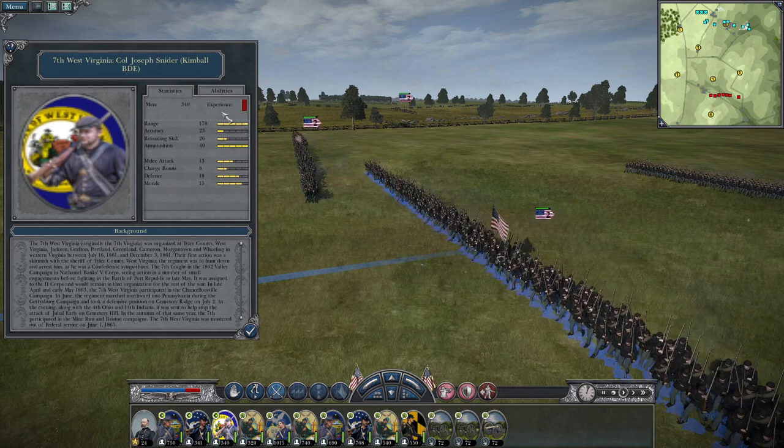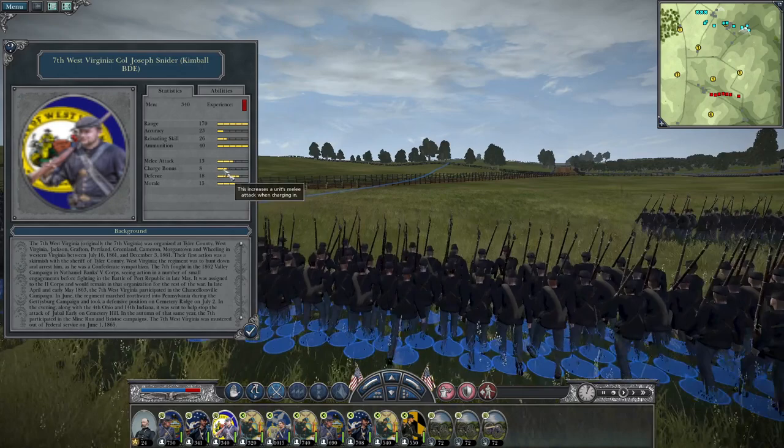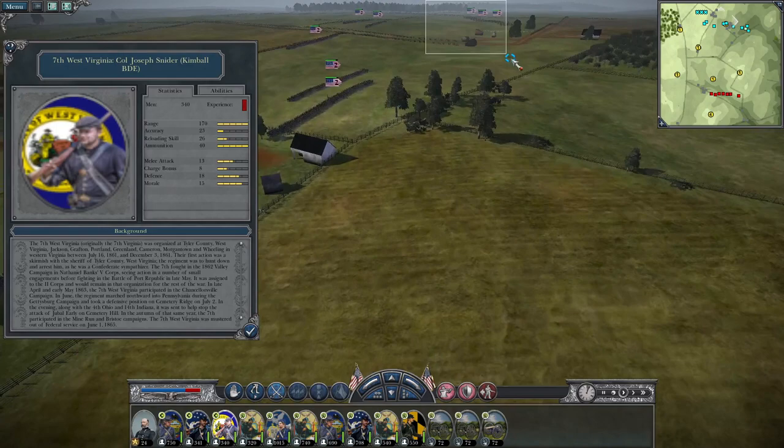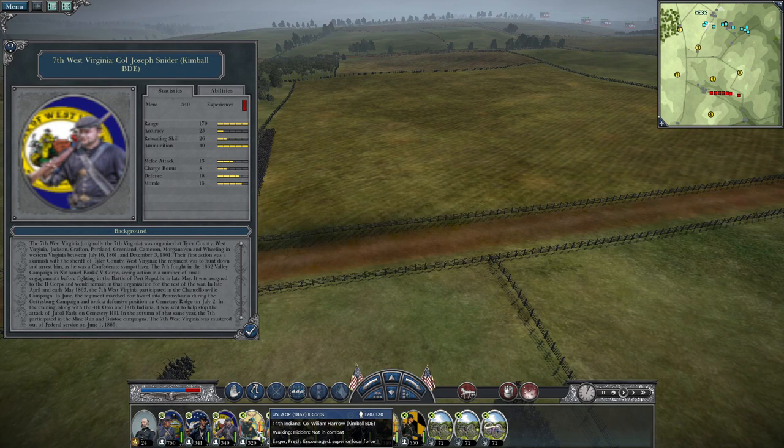Moving on to the 7th West Virginia under Colonel Joseph Snyder, taking rifled muskets — accuracy of 23, reloading skill of 26, melee attack of 13, charge bonus of 8, defense of 18, and morale of 15. We've got some Confederates coming up so we're going to move up the artillery.